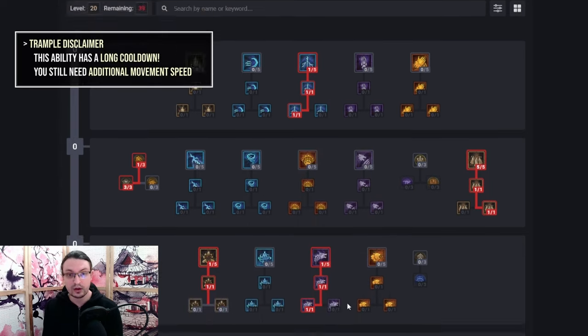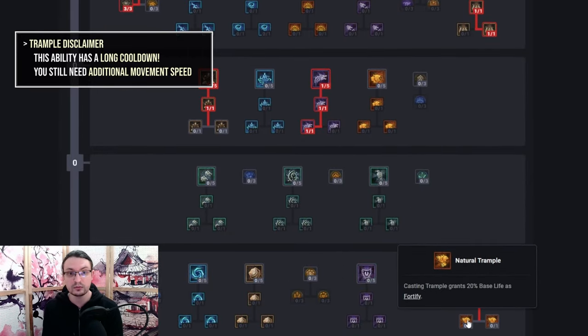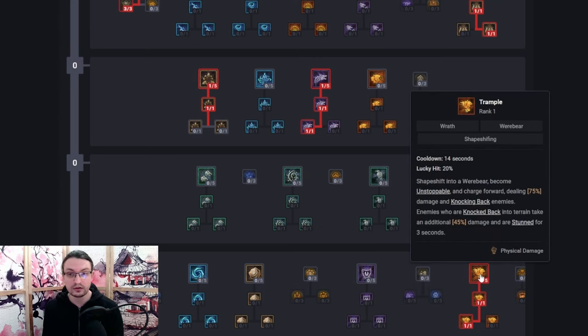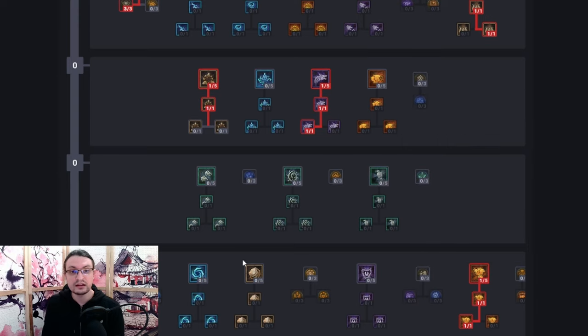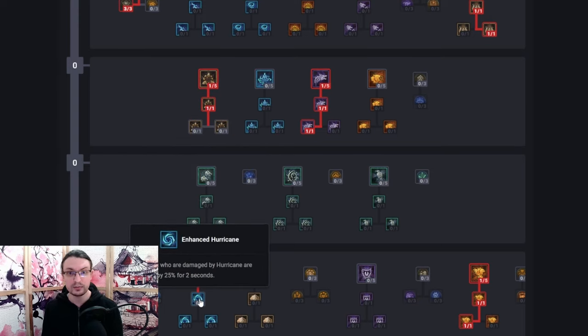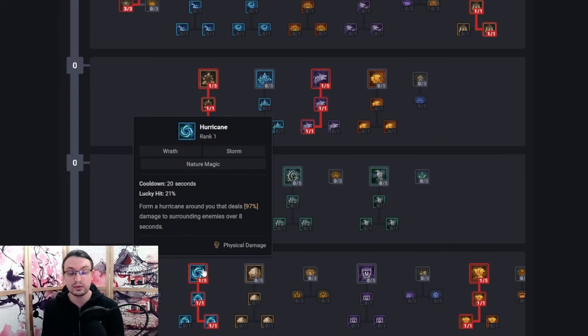Next we are going to pick up Trample, Enhanced Trample and Natural Trample for a much needed mobility spell that will generate Fortify when used. The skill will also knock back enemies, which is a downside for this build, but it will provide another instance of Unstoppable. And the last skill for this build is Hurricane. Its damage is nothing to write home about. However, it's a great utility spell with Enhanced Hurricane applying a 25% slow to enemies and Savage Hurricane decreasing the damage enemies deal by 20%. We are always near enemies, making it a great pick for this build.